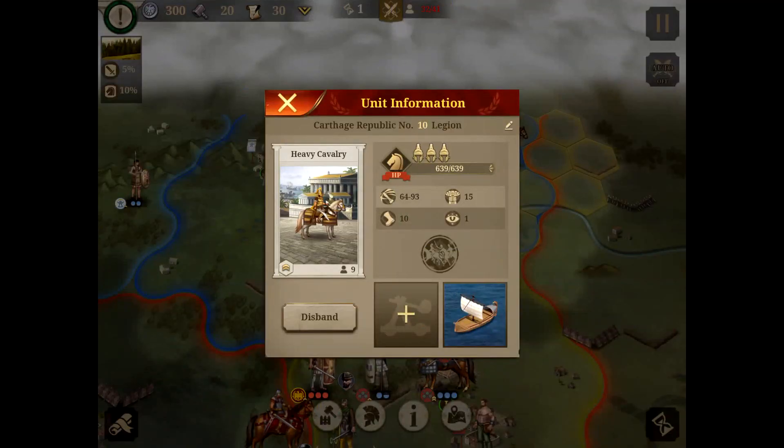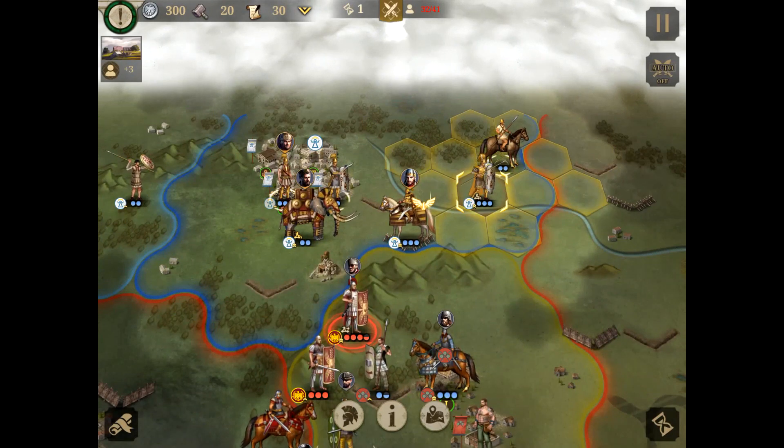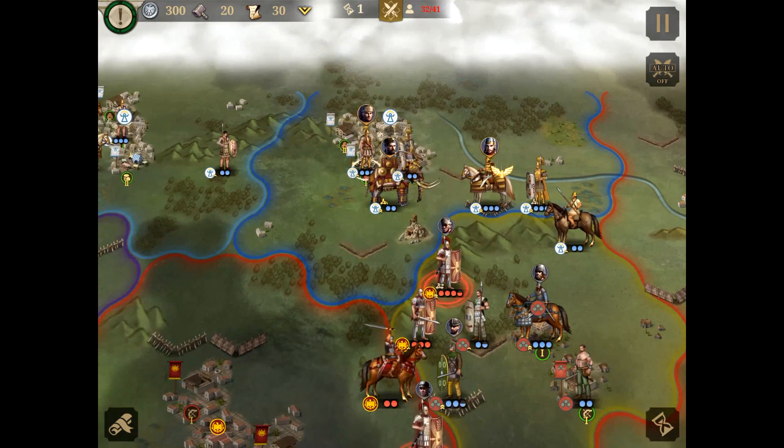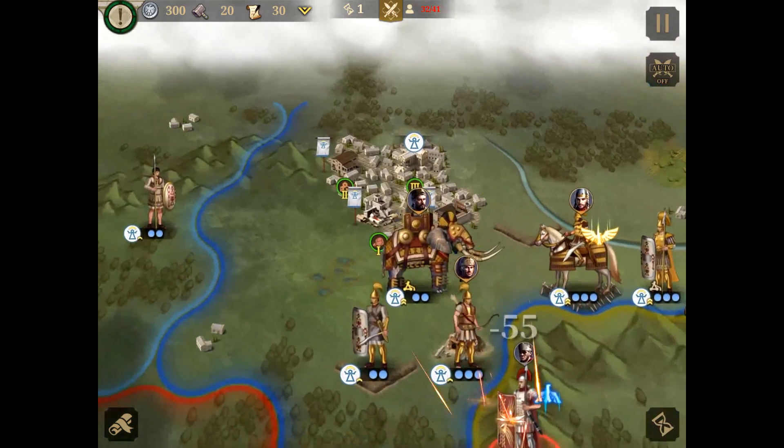We also got a Heavy Cavalry — that's a good one. Let's go with Pakoras and position them right there and here. Let's take the damage in — fifty-five, that's good.